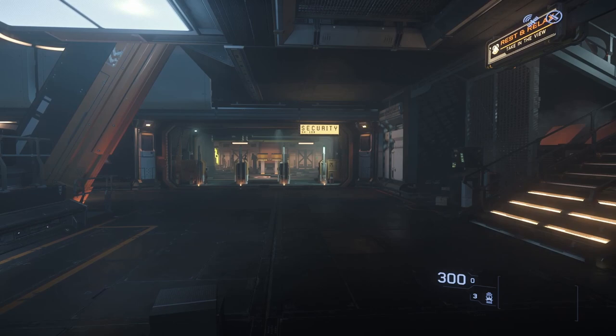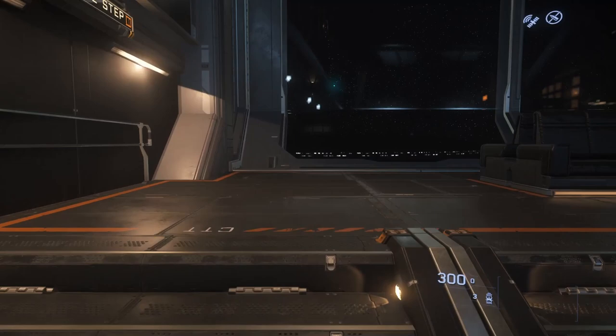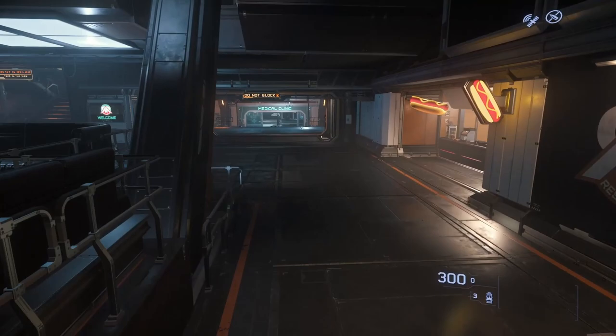Hey everybody, it's Drew Ace Doctor, and in today's video we're going to be taking a look at Expanding Beyond Basic Movement and Menus, the last video that I recorded. We are here on Port Tresler, which is a space station in orbit above Microtech in the Stanton system, and in this video I'm going to be showing you how to take advantage of the additional services and resources that are available to you in most spaceports, Lagrange points, and starbases.